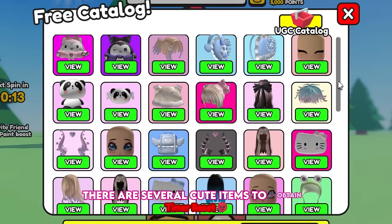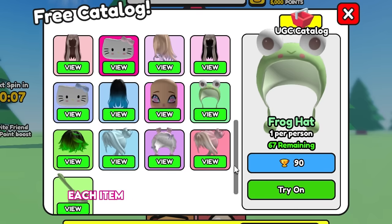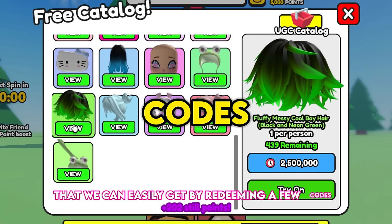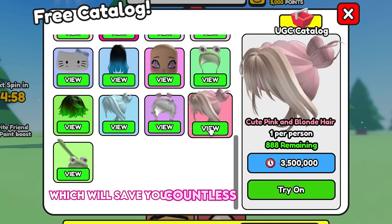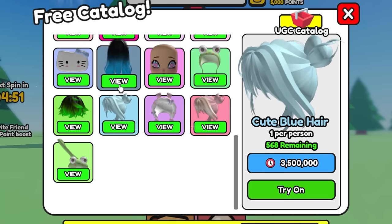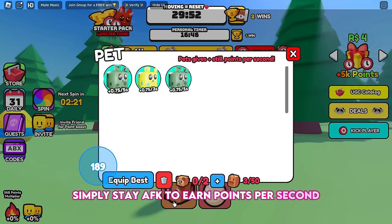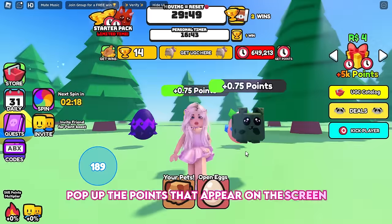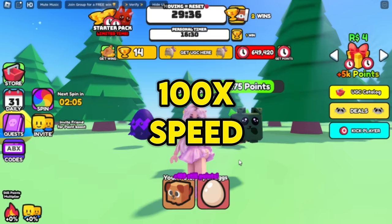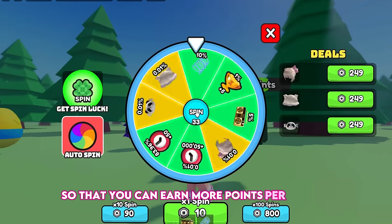There are several cute items to obtain, each with its own points and win requirements. Each item requires at least 2 million points that we can easily get by redeeming a few codes, which will save you countless hours of grinding. Some other items require at least 90 wins. Simply stay AFK to earn points per second, pop up the points that appear on screen from time to time, and spin the wheel — all of these earn you extra points. Make sure to equip your pets so that you can earn more points per second.